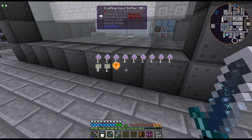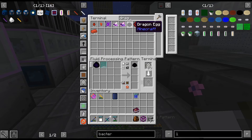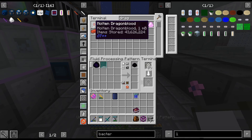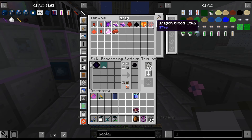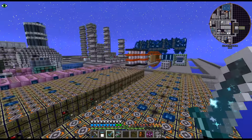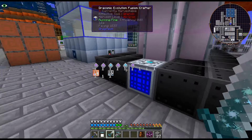I think it worked. That was easy. We are actually getting quite a bit of Dragon Blood now that we have the combs that we are getting. But now that we have four of the fusion reactors, it is much, much quicker. It was taking — I don't even know how long it was taking before, but it felt like it was taking forever.